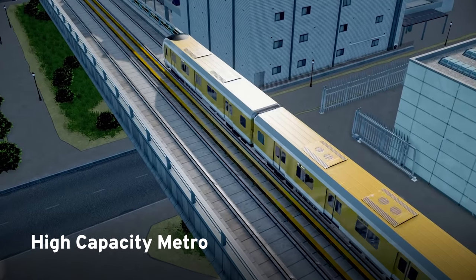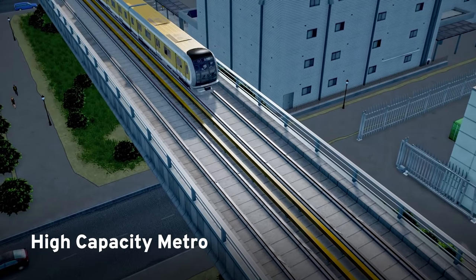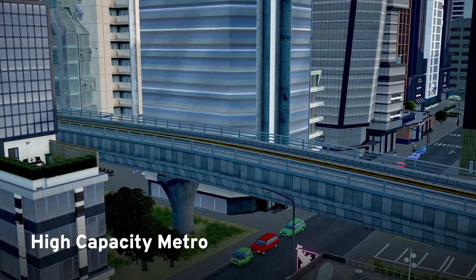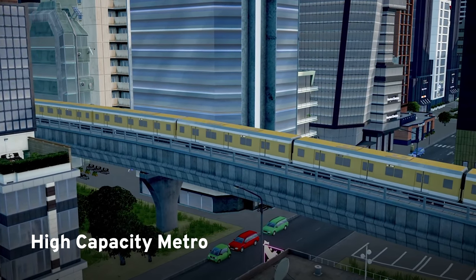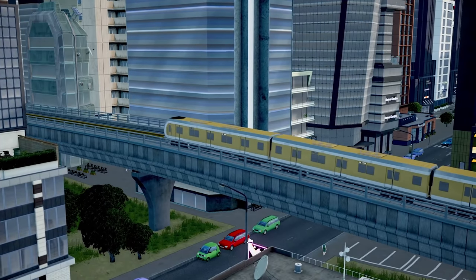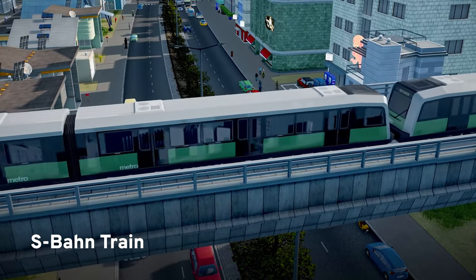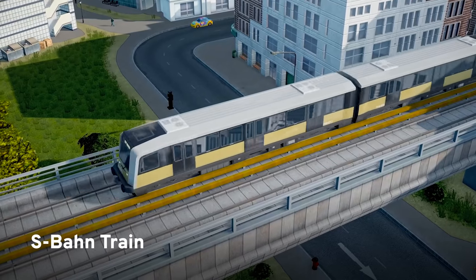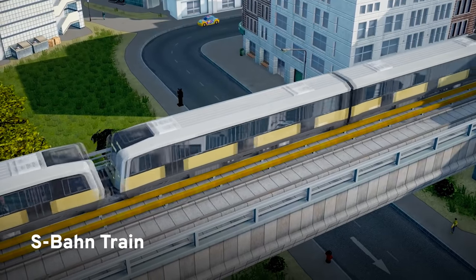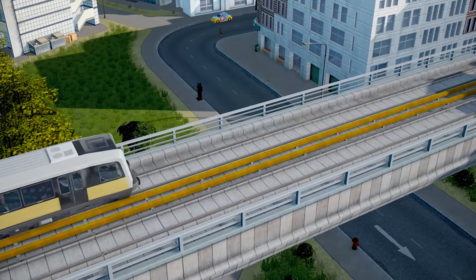If your metro system struggles to move enough people to high demand places, you need the high capacity metro. Inspired by designs seen in Japan and Asia, this modern train can pack 500 passengers inside, instantly clearing out even the most crowded platform. And finally, from Germany, the S-Bahn train. The S-Bahn is designed for use more like a regional metro — it has lower capacities but high acceleration and top speed, making it perfect for longer journeys out into the farthest reaches of your city.